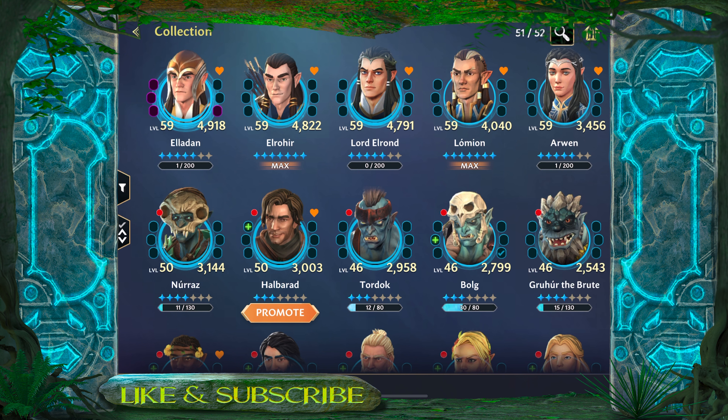Another team you might consider that you may have already been investing in is the Road to Rivendell team. Once they have a substantial amount of gear and abilities built up, they are a pretty solid team and can survive quite a while in battle. Now what we want with our main team is to be working towards that top tier of the raid — tier 5 — which recommends 55,000 power for that team.